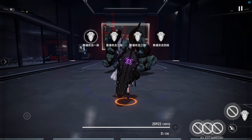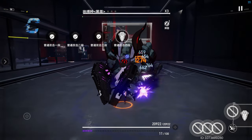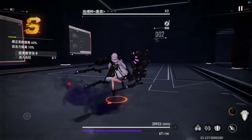Her basic attack, Handgon Phantasia, summons multiple short-range weapons to attack the locked-on target. On a successful hit, Hel will gain a small amount of Divine Grace.